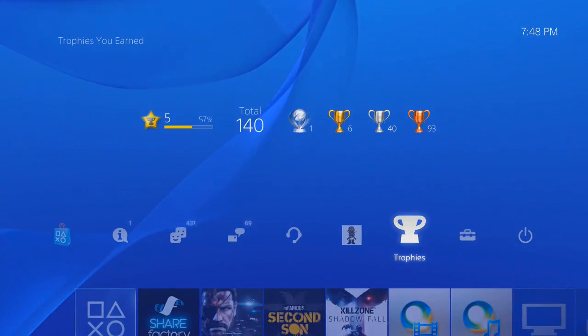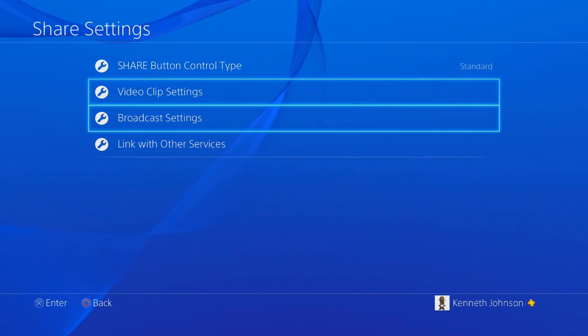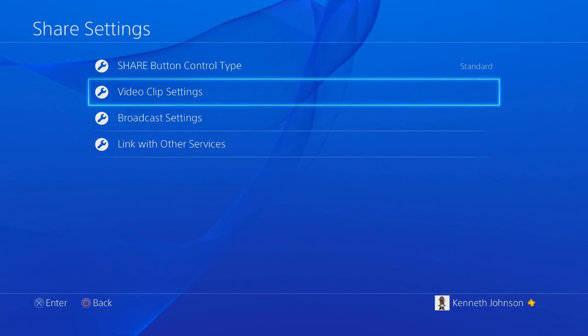If you click the Share button and go to Options, you get Share Settings. I should mention that Share Factory and all this built-in recording is something I won't personally use — the best way to record gameplay is with a dedicated external device like a Elgato or a PVR, because as a YouTuber I need better quality than the console DVR provides.